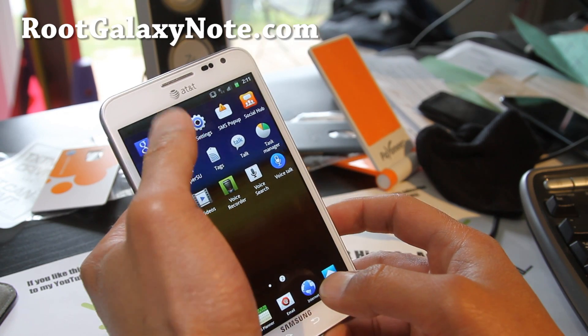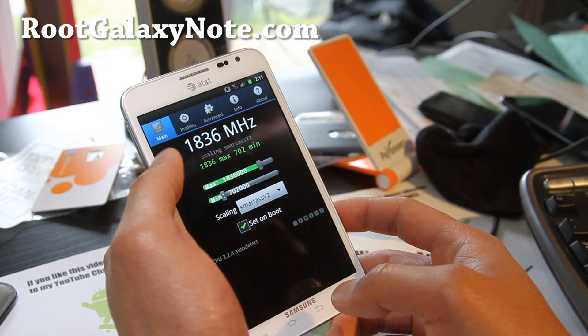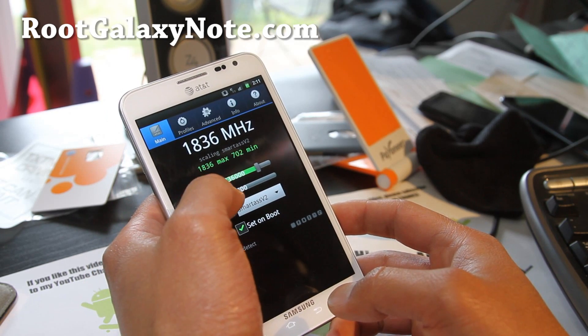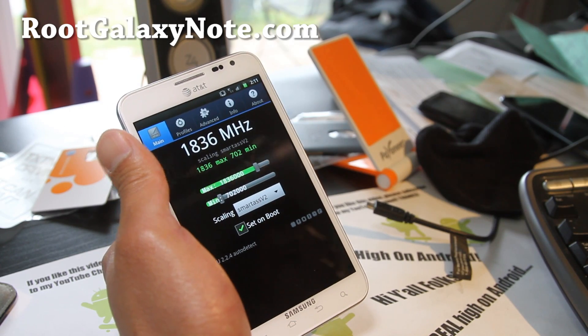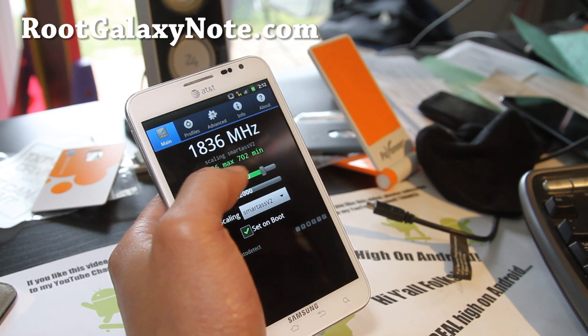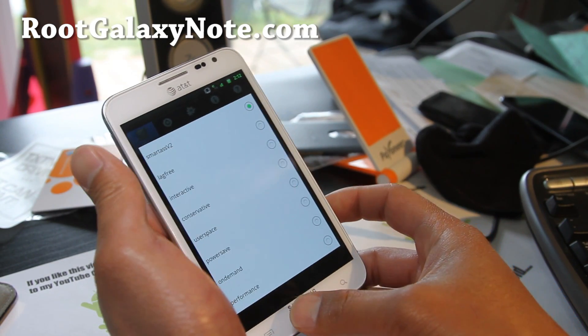You just need SetCPU — get it on XDA, Google it. You can download the APK and install it. If it's kind of laggy, you can turn up the min to like 702 like I did here. 1.836 GHz is pretty good. You can go a little bit higher if you want. SmartSV2 I think is the best governor. Working pretty good.